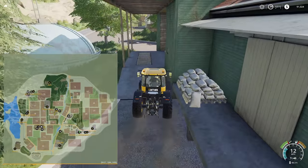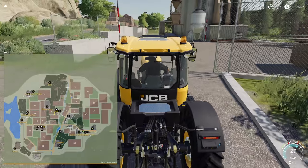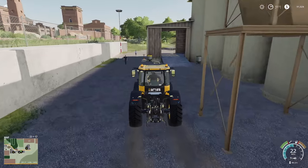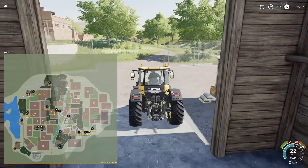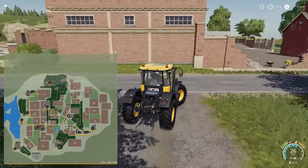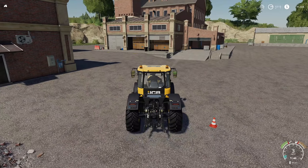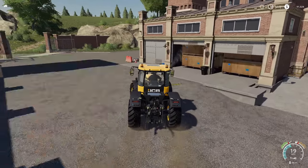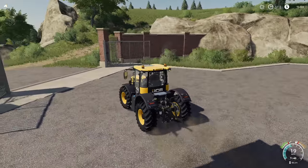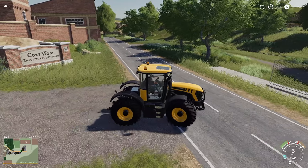Here's our first one - Central Grain. We've also got another lime station up here. As far as I'm aware, these are the two lime stations on the map. There's another sell point right here. And here is your spinnery - this is where you bring all your wool and cotton bales. I like how they've used some of the buildings with a couple of extra new ones - it's just a good looking area.